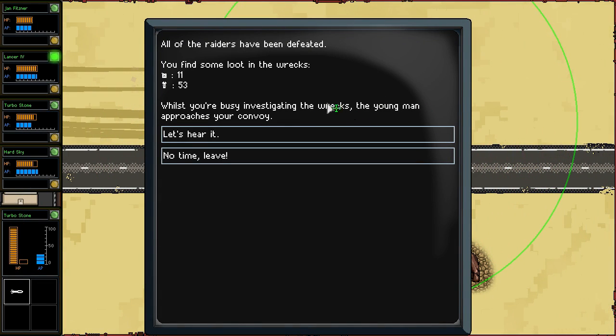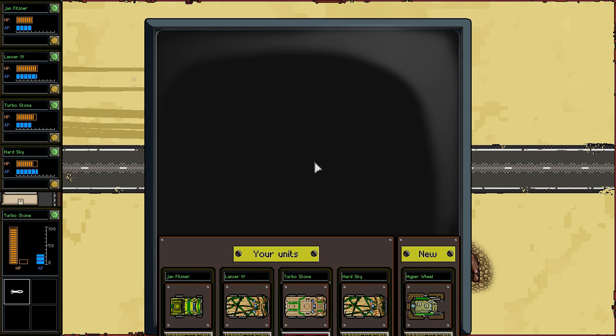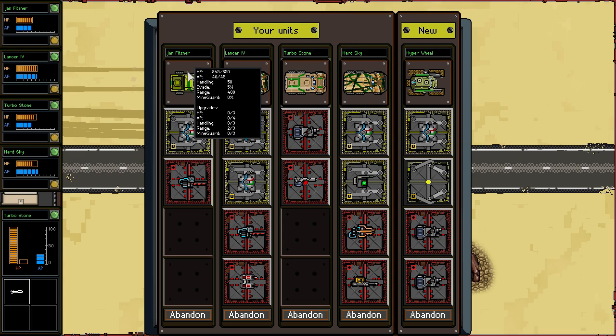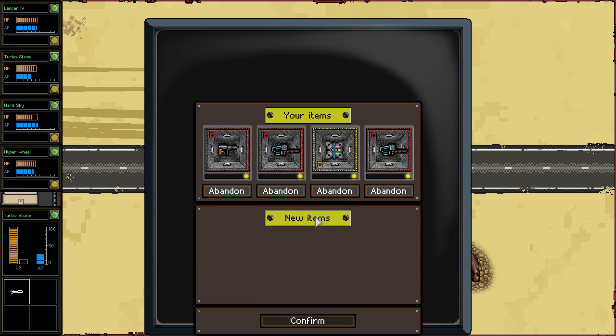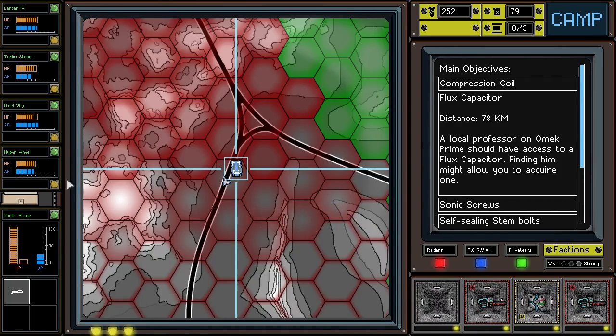While you're busy investigating the wrecks, the young man approaches your convoy. You suspect this man isn't much older than 18 — it's frowly. Let's take him with us. We've got to get rid of somebody here to make room for Hyper Wheel. I think probably Jen Fitzner is going to be the least valuable member of our crew — he's got himself a light pulse laser. We're rocking dual autocannons — we're going to leave you behind. We need to abandon something — probably going to be the light MG. Looking a little better now — got some good crew members. We've got a shield that we can apply to somebody if we have the space for it.